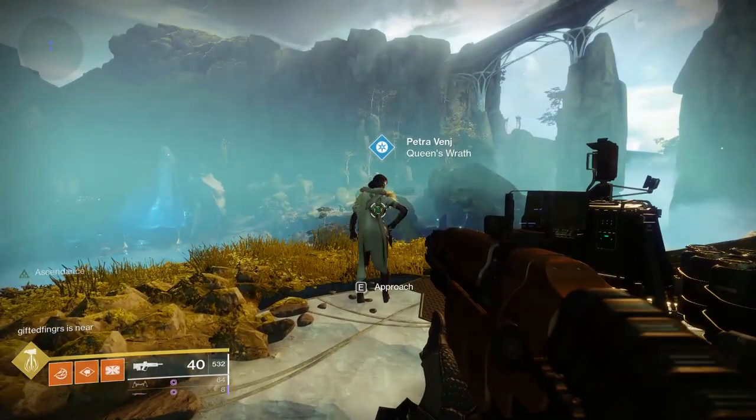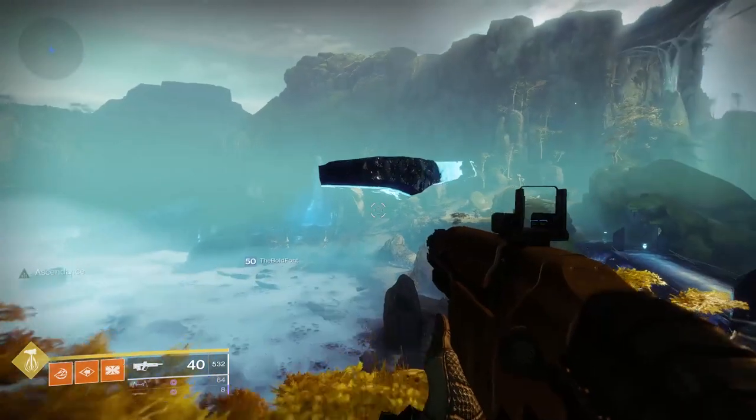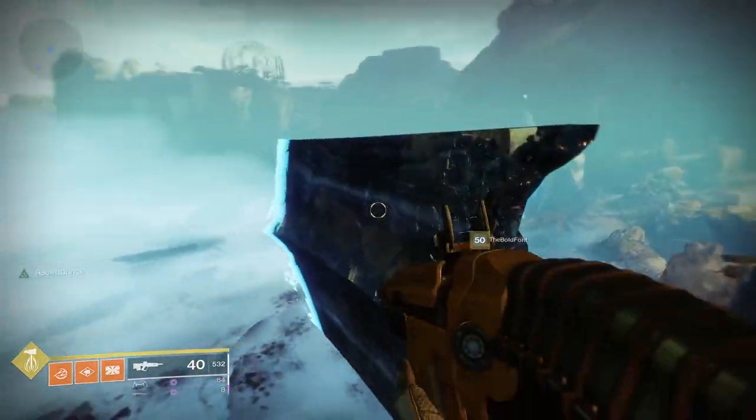Chest 5 is right next to Petra. Just stand right next to her, facing towards where the public event spawns in, and get to platforming.